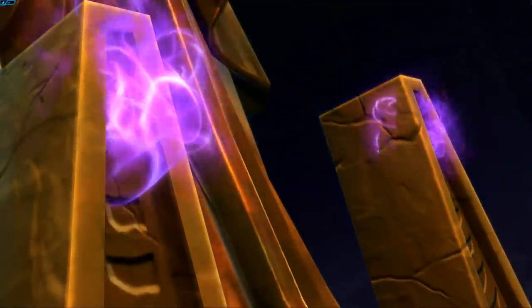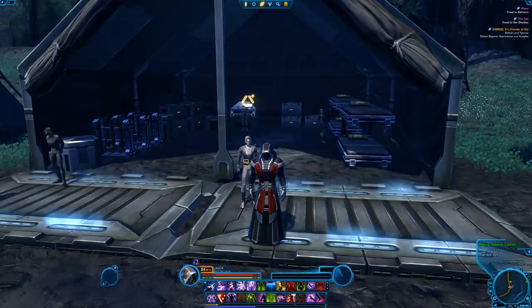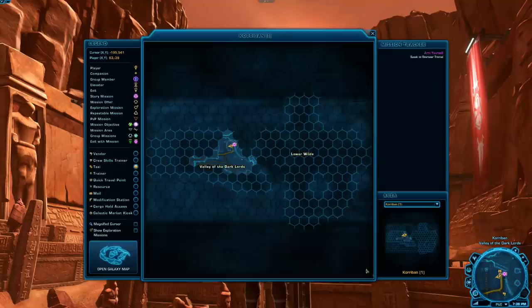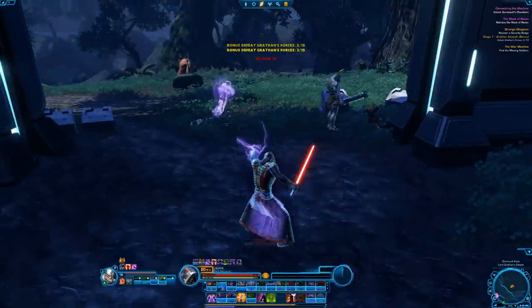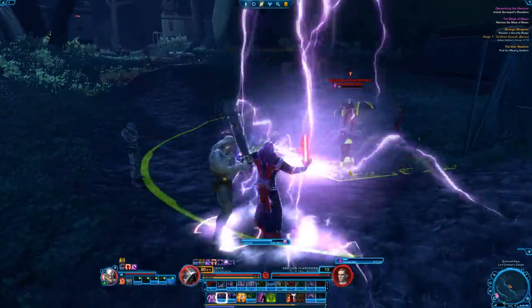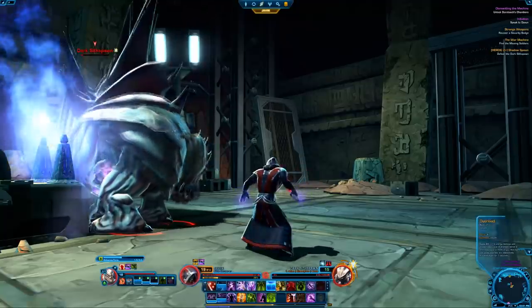For example, on Dromund Kaas or Coruscant, these additional quests are called exploratory quests and are hidden by default. To turn them on, open your map with the M key and check the checkbox that says 'Show Exploration Missions.' This will allow you to see all yellow exploratory missions both on your map and in the open world. You can choose to do these quests while you level, or go back and do them at level 50 if you've run out of quests.